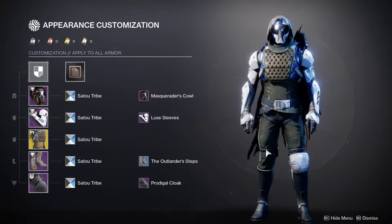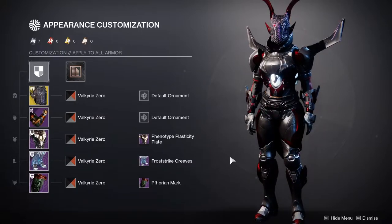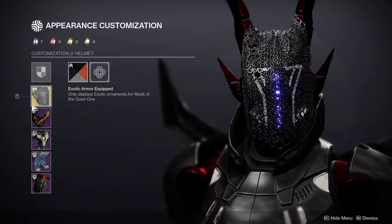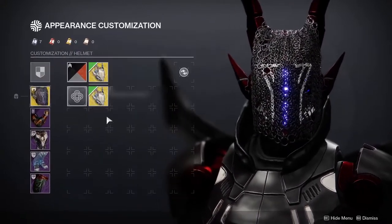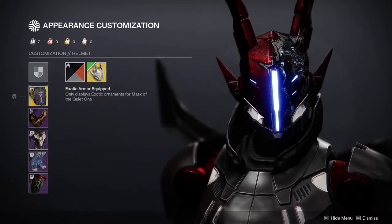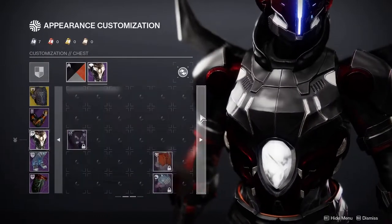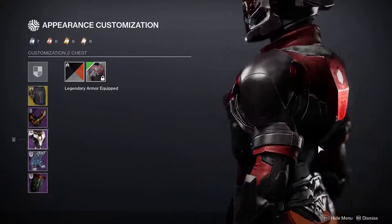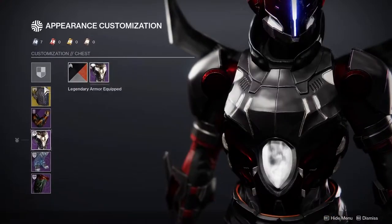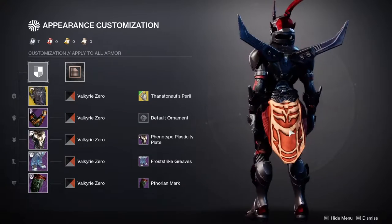Next up is Titans. For the Titans, we have Mask of the Quiet One. This came out really cool. Maybe the only thing I don't like is the mark. Other than that, everything is dope. First, obviously, Mask of the Quiet One — I decided to use the default skin for it, because I feel like the ornament would look better with armor that's almost destroyed, like the Vanilla Destiny 2 armor when it's destroyed. I didn't want to just use a whole armor set though.